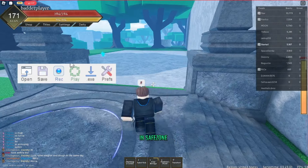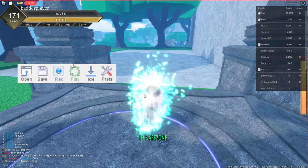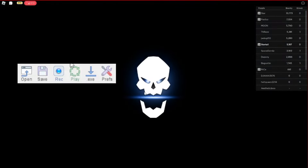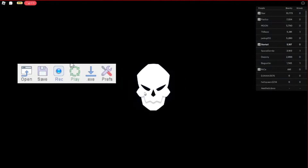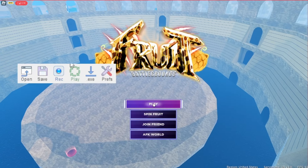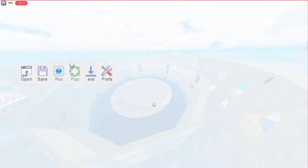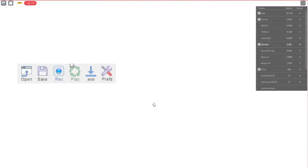Now let me reset and show you this. Basically, whenever you die you will respawn, because in a public server everyone is obviously going to kill you. Now press F8 and hit the Play option, and now we spawn in.